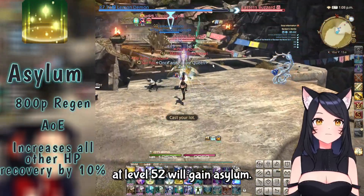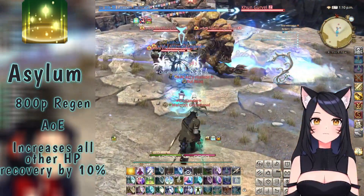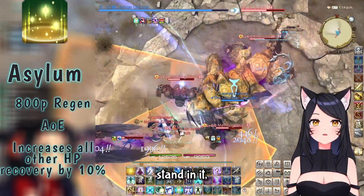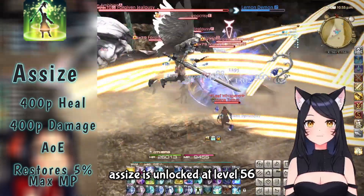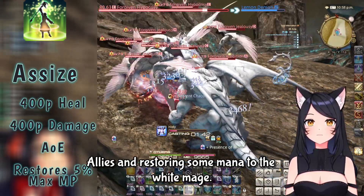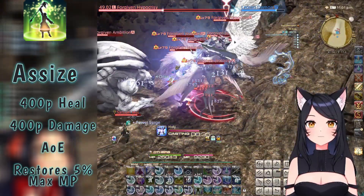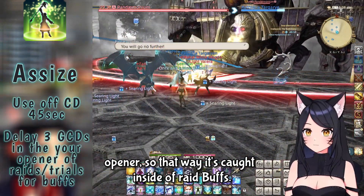At level 52, we'll gain Asylum — a massive circular field that regens any player within it, as well as giving a 10% bonus to incoming healing on those players. For non-White Mage players, if you see one on the floor, stand in it. At level 56, we unlock Assize, which deals damage to all foes around the White Mage, heals allies, and restores mana. Use this off cooldown and don't overthink the healing. For raiding, delay Assize by about 3 GCDs in your opener so it's caught inside raid buffs.